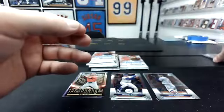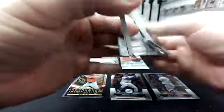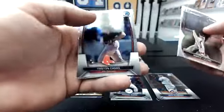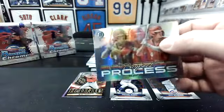Iconics are like one per box, or something — one in three packs, something like that. Marco Lusso, Jonathan Mejia, Seiya Suzuki, Tristan Casas. Prospect Process — Brady House to the Nats. That's one a box on those.